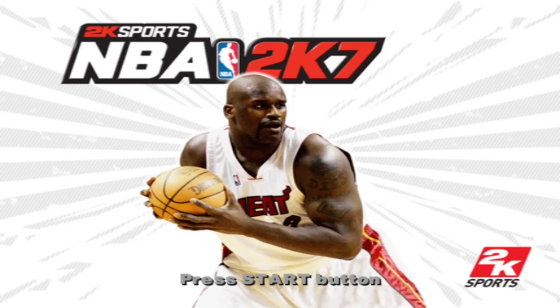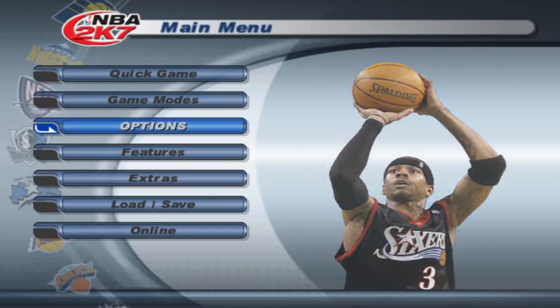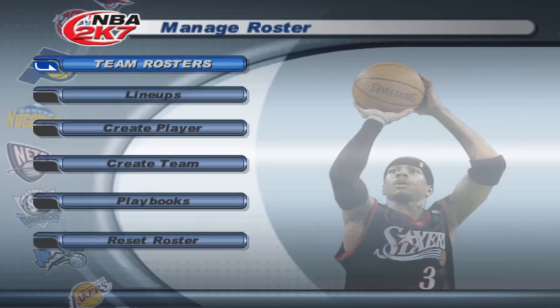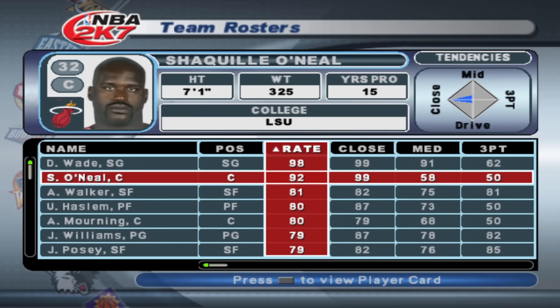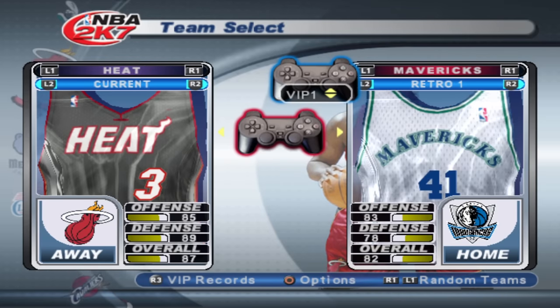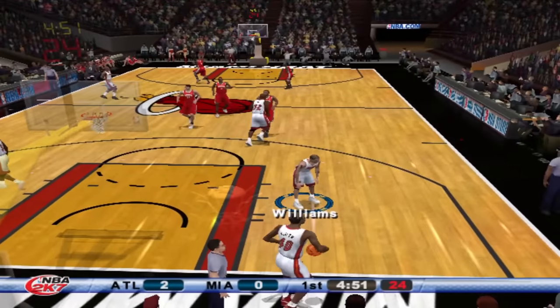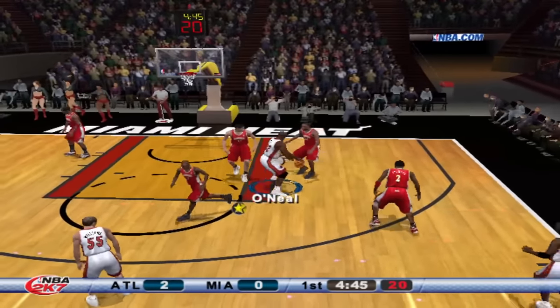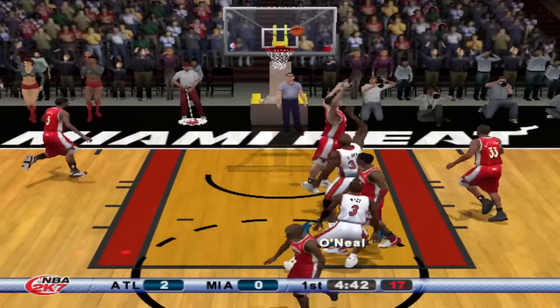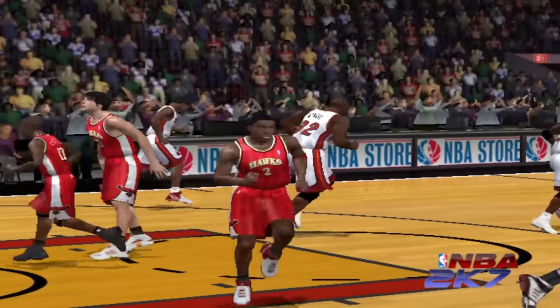Next up we got NBA 2K7, and yet again we got Shaquille O'Neal on the cover — our second back-to-back cover athlete. I wish I could leave the menu music on because it's so cool, but I'll get copyrighted. Shaquille O'Neal dropping in rating this game down to a 92, and D-Wade actually went up. This is when Shaq's career started to go downhill. This game is so loud! Let's give it to Shaq, post up, and put that up nice and easy with the fade. Shaq versus Zaza — not fair at all.